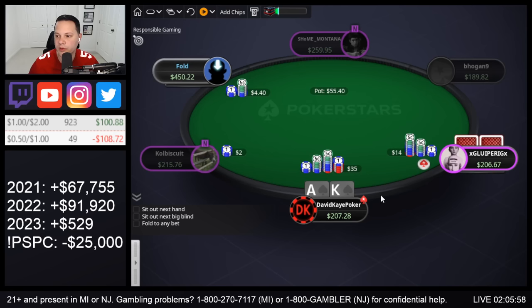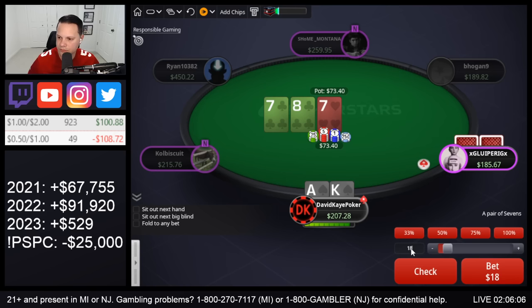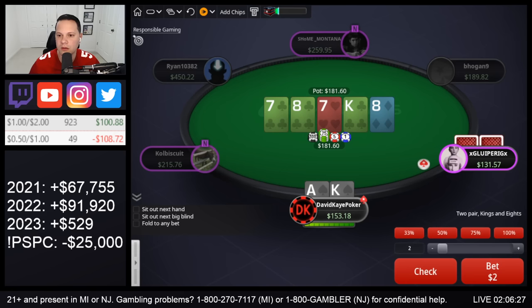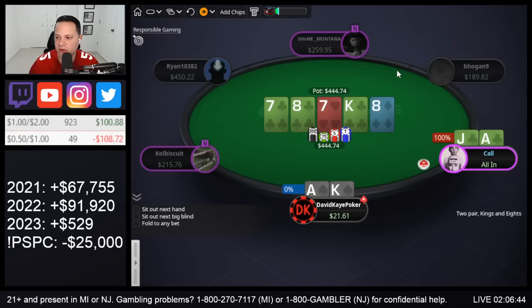Cold 4-bet here — this is under-the-gun open, button 3-bet, we cold 4-bet. Pretty quick call. Quarter pot on the flop — 8-7-7. See a call. King on the turn but it's a club — 4-bet pot. I think I still like going for value here. 8 on the river — that's not a good river. Is this way too thin to jam? Because it's a cold 4-bet pot, I'm gonna jam. Snap call — they have ace-high flush. That was maybe way too thin. Let me know what you guys think.